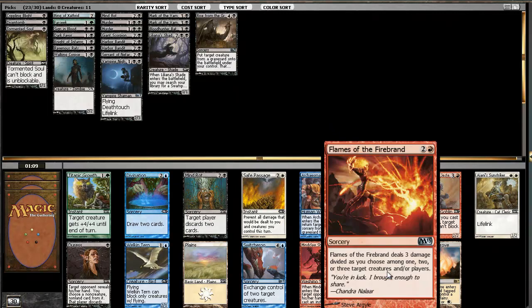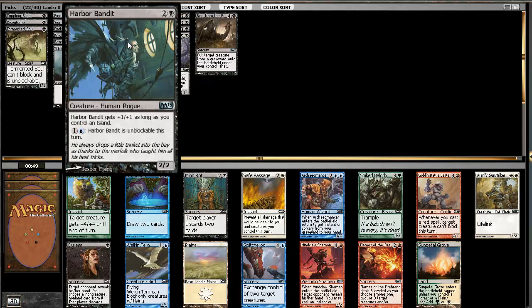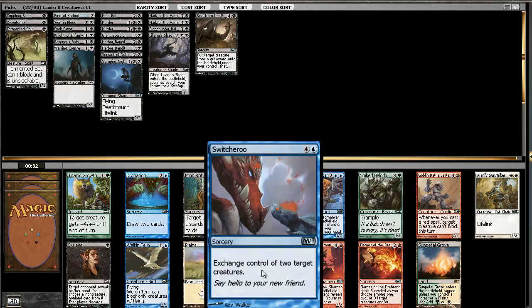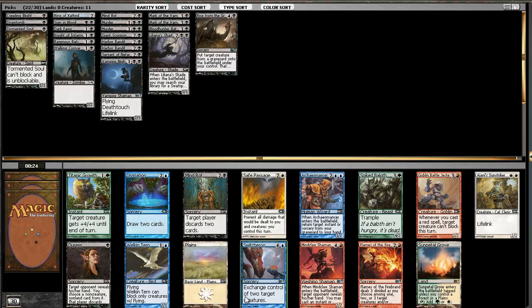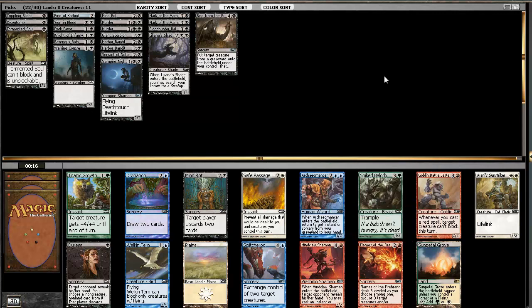There's a Flames of the Firebrand here. Is it just good enough to take? We are not anything other than black. We have two cards that are unblockable. It could be that that card is ridiculous and it does blow us out. It's either this or Switcheroo - Switcheroo is blue. Even if we're mono-black, we could splash one island and maybe two mountains. I think Flames is good enough that you just have to take it over Switcheroo.